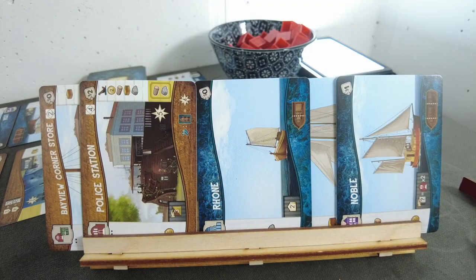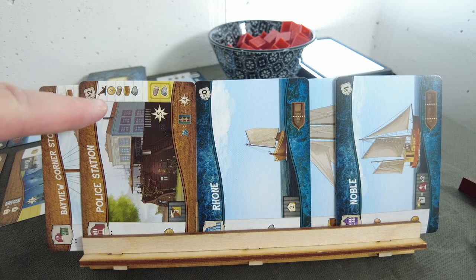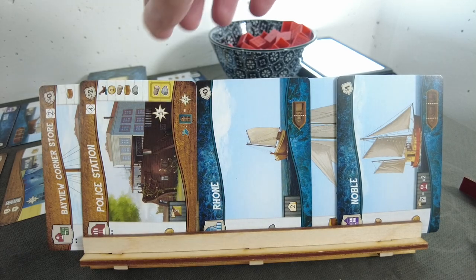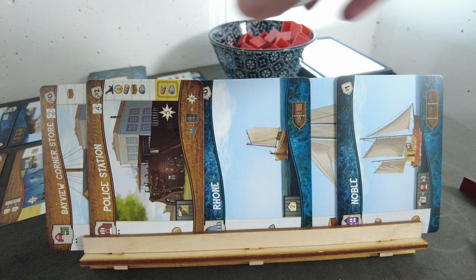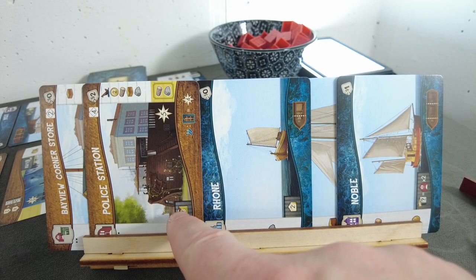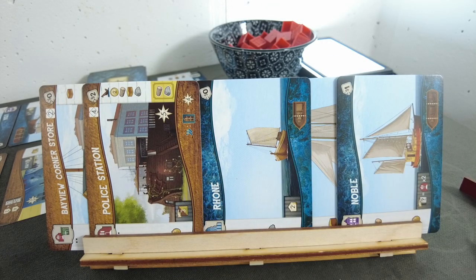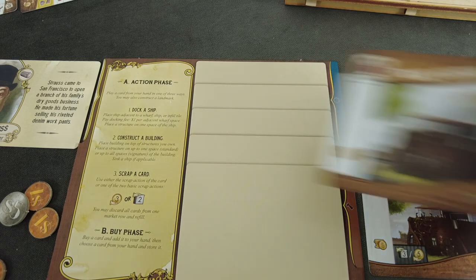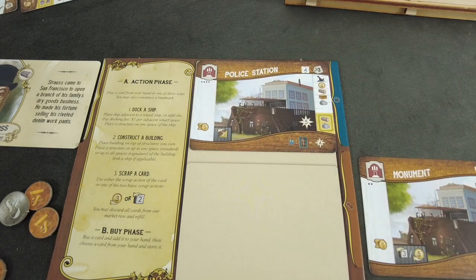I'm looking at the Rhone because it comes with some stone — right now we don't have any buildings that give us stone. So we're going with that. Before replenishing, the sole proprietor takes their turn, so you have to consider which card you're taking and how it affects the sole proprietor's decisions. We add this card to our hand and choose which card to park for the next round. The police station is awfully expensive — it requires sinking a ship, spending two bucks, and all those resources. Maybe that's something to park for the next round.